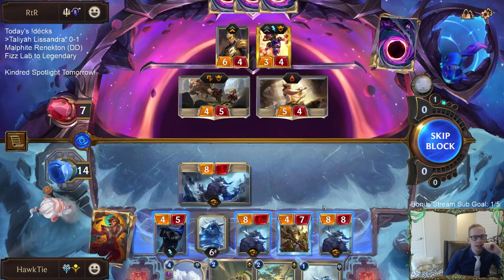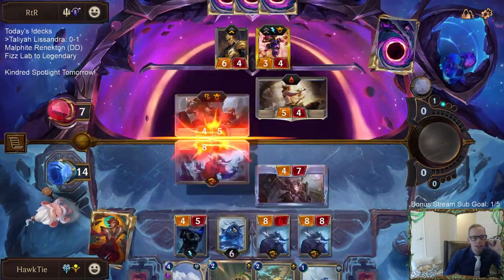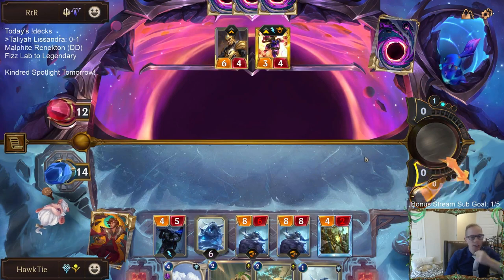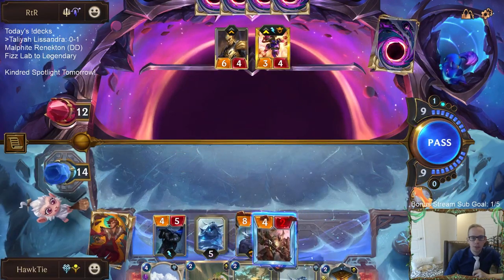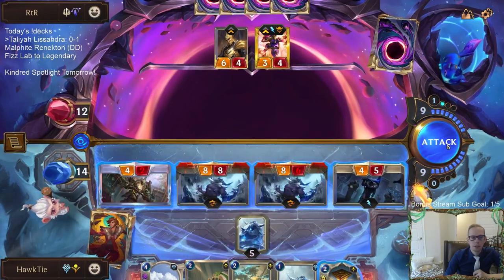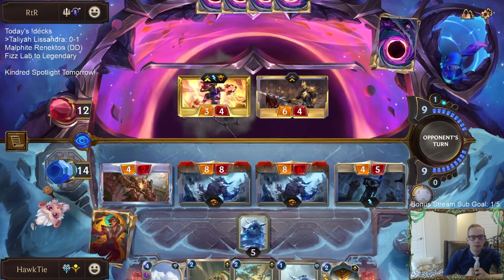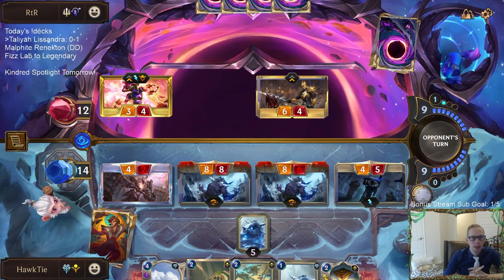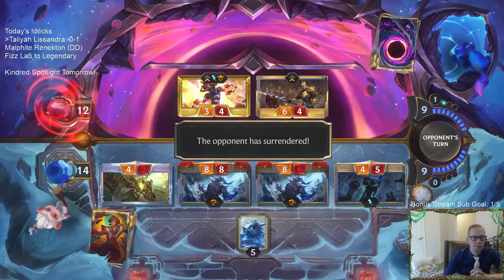I want to just get another 8-8 for blocking purposes. I could have tried to set up — because they attacked out — trying to get another 8-8 with that Frozen Thrall. But I'm happy with this. I didn't go with the greedy line, I went with the safe line — just getting that out. And the opponent concedes. GG. Frozen Thralls. 1 and 1.